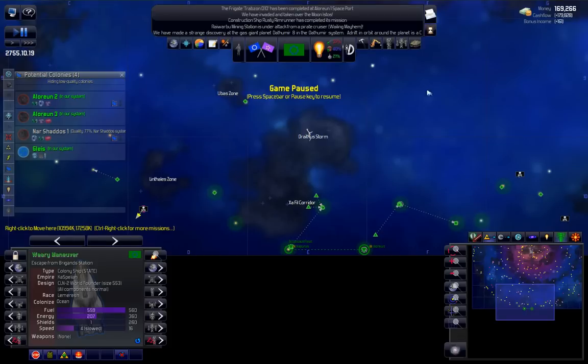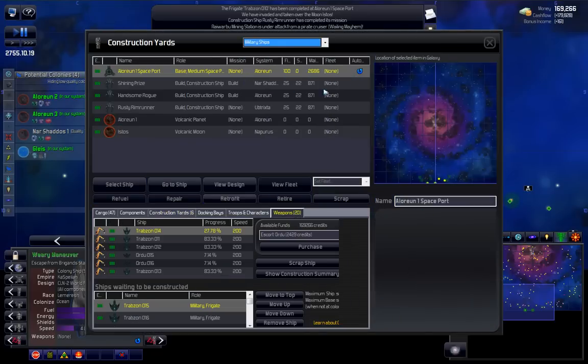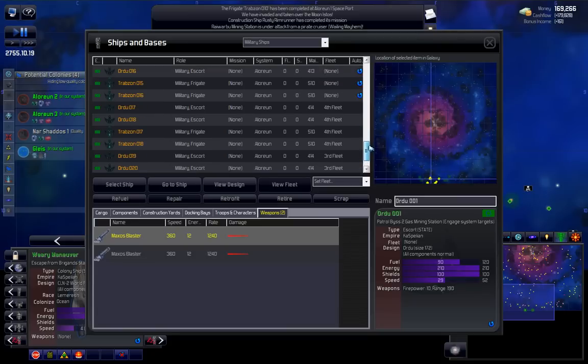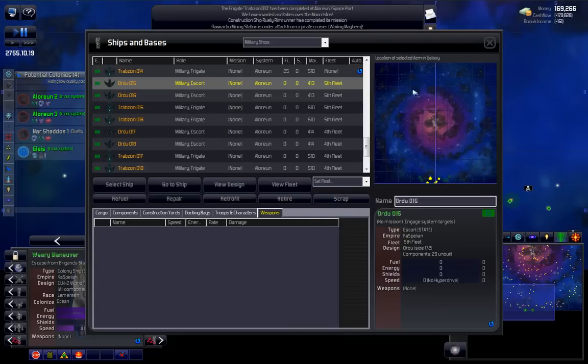Welcome back. This is part three. One thing I just remembered I forgot to do - I ordered enough ships for three fleets, and I only built two. I did third fleet, fourth fleet, and I also did enough for a fifth fleet as well. So we'll just do that quickly. New fleet, take the automation off.